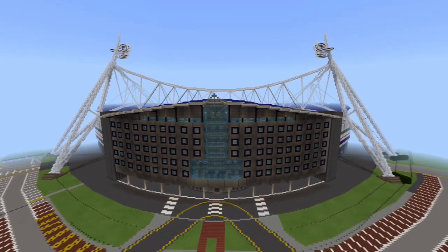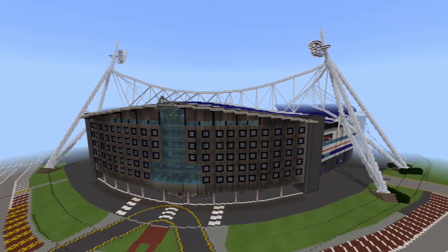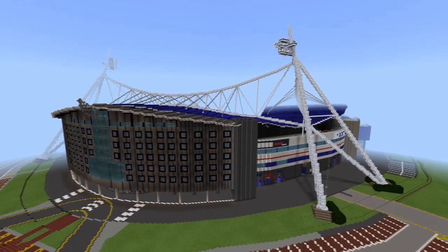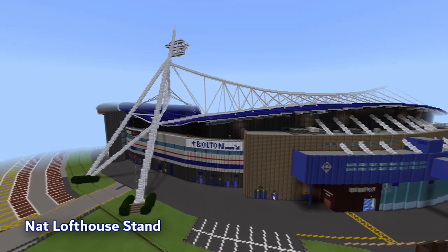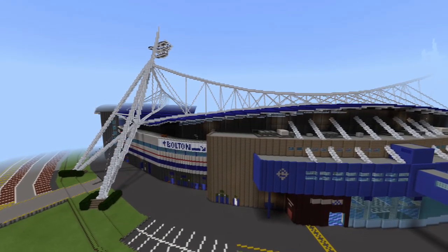Through the inspiration provided by Huddersfield's John Smith Stadium, which opened in 1994, the stadium would gain its distinctive roof line, with the sweeping steel support structures providing an aesthetically pleasing visual while also removing the need for any stanchions. This space-age design was relatively unique but would set the stadium apart from other stadia being built around the same time.